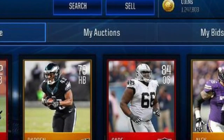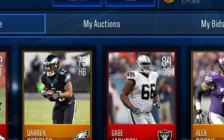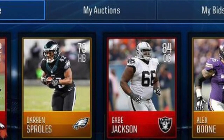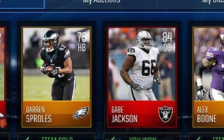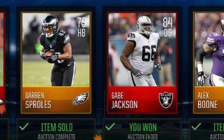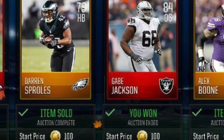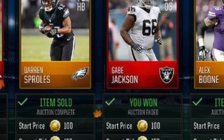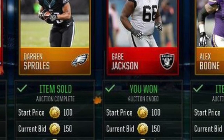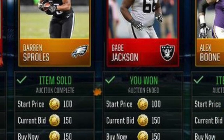Coming in at number 4 we have Dave Jackson for 150 coins — an 84 overall card for just 150 coins. I still cannot believe how he got this, but he did. This is submitted by my good pal Keenan, shoutout to him for this snipe. It's just a terrific snipe.